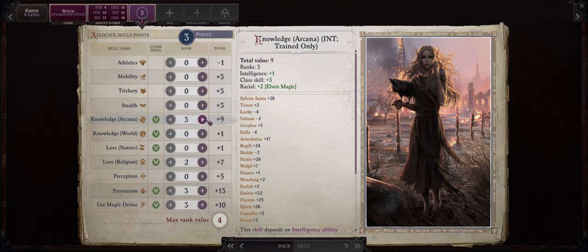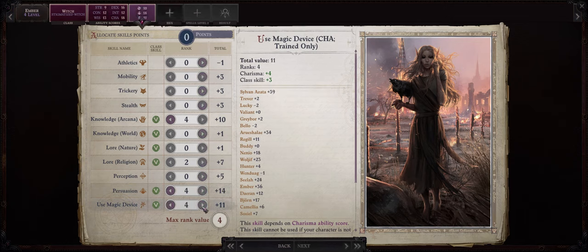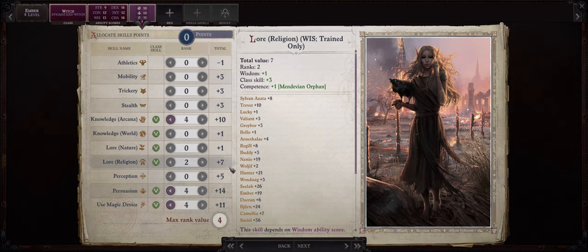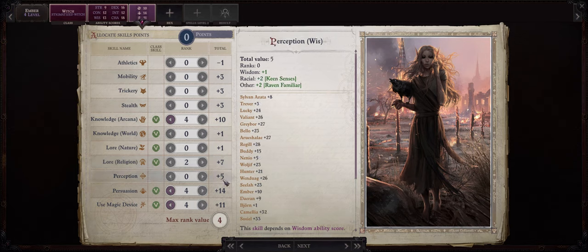As far as skills for Ember, I would say you can go with the ones she already starts out with: Knowledge Arcana, Persuasion and Use Magic Device. Of course if you already have a character invested in Persuasion then you can pick something else. She even has points in Lore Religion which is also a class skill for her, although I would rather leave it for a cleric like Sosiel. She can also get quite high Perception because of two boosts: a +2 racial from Keen Senses as Ember is an elf, and a +2 untyped from her Raven familiar. So be sure to pick Perception as well if you want.